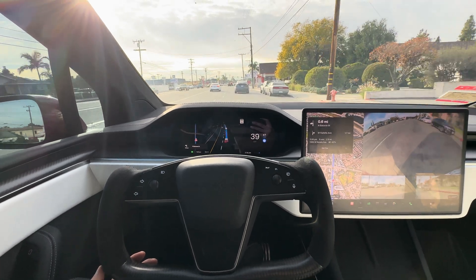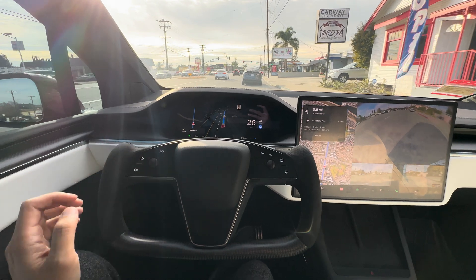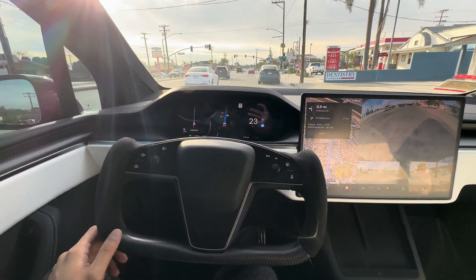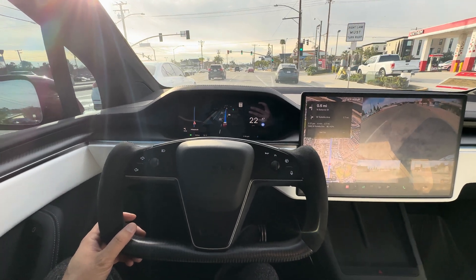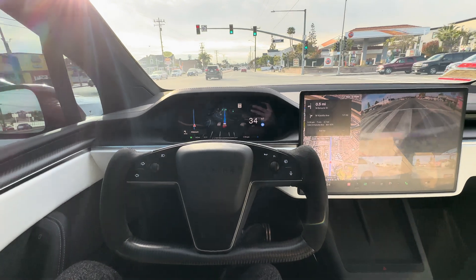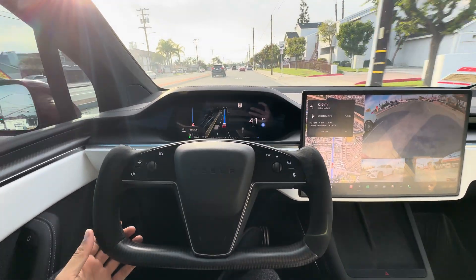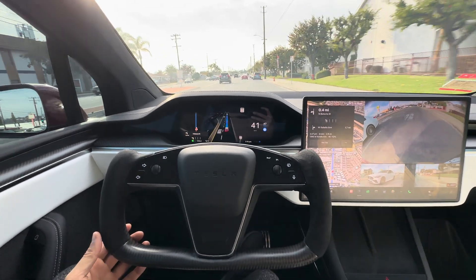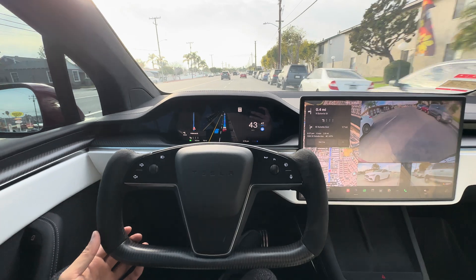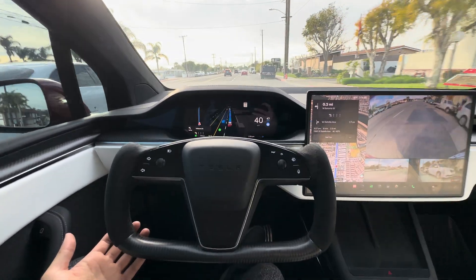So we're following this Model X here — looks like it's the long range. This is a Plaid. We are on Plaid mode so it should be a little bit more aggressive, assertive. We have it on assertive as well. The acceleration is more normal in Plaid mode, but within the actual autopilot itself you have chill or assertive. So assertive is, I guess, more aggressive.